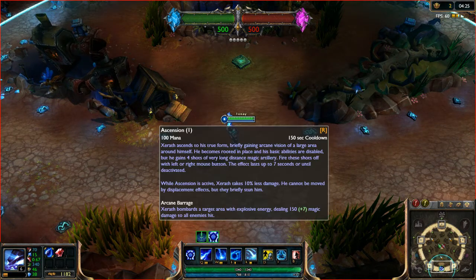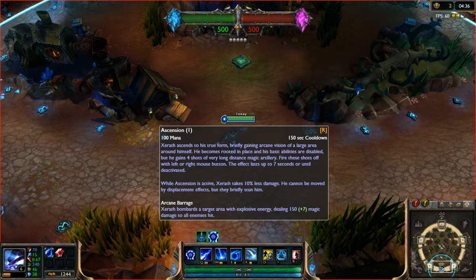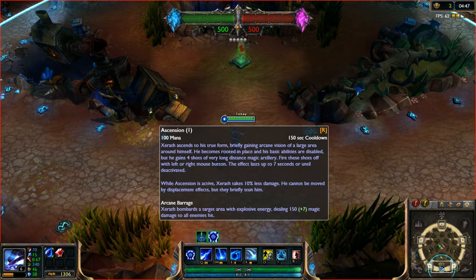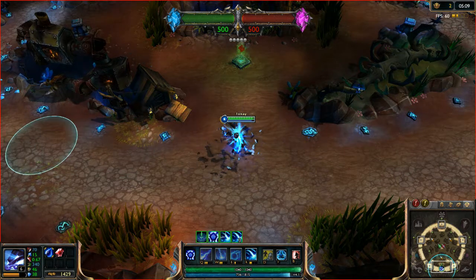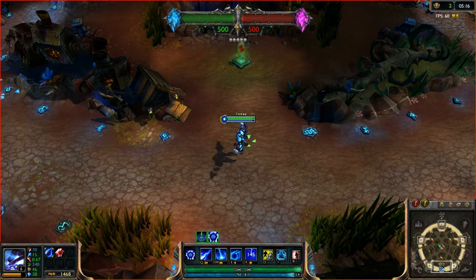Finally, his ultimate: Ascension. Xerath ascends to his true form, briefly gaining arcane vision of a large area around himself. He becomes rooted in place and his basic abilities are disabled, but he gains 4 shots of very long distance magic artillery. Fire these shots with either the left or right mouse button. This effect lasts up to 7 seconds or until deactivated. When Ascension is active, Xerath takes 10% less damage and cannot be moved by displacing effects, though he can briefly be stunned. Xerath bombards the target area, dealing 150 plus 7 magic damage to all enemies hit. It only lasts 7 seconds, so use it wisely.